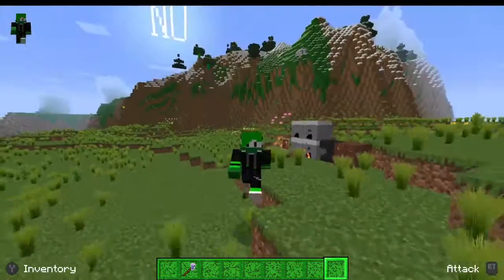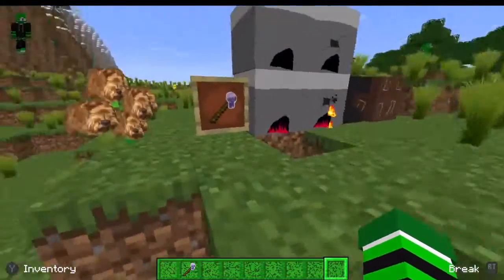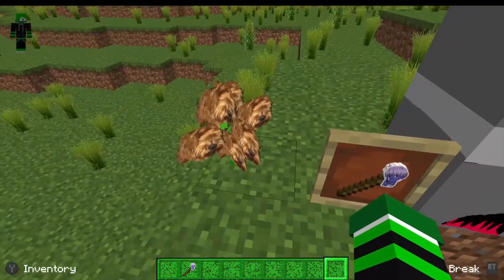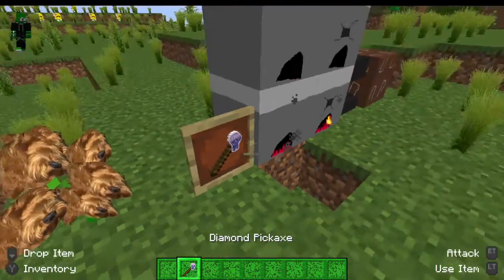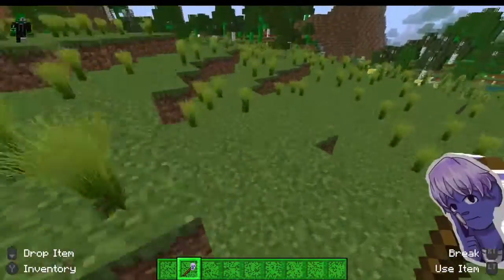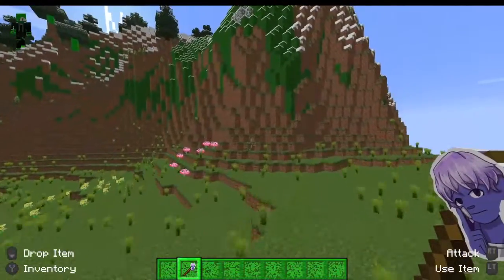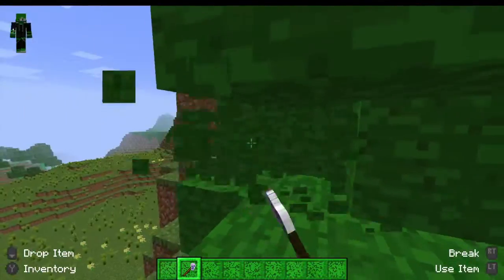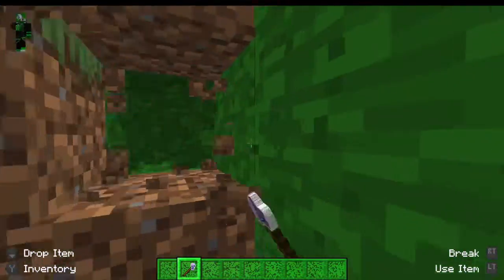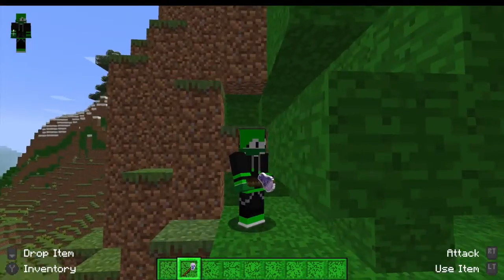Hello everybody, welcome to the resource pack segment of this video. The first thing we added was the Doge Orchard — the Indigo pickaxe. If you guys don't know, Indigo is one of the colors in the Colorful Family that I'm a part of. If you ever feel mad at him, you can just bash his head — and he approved me being able to say this, he let me say this.